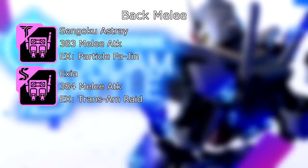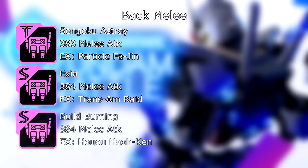Now we'll move on to the back slot for melee builds. We have the Sengoku Astray: 383 melee attack, and its EX skill is Particle Fajin — one of the best spreads in terms of power and pierce in the game. Then we have the Exiavac: 384 melee attack, and its EX skill is Trans Am Raid — very powerful skill. And lastly, the Build Burning: 384 melee attack and its EX — I'm not even going to try to pronounce that. What's neat about all three of these parts is their cutscene skills are very nice. You could optionally use other parts, but I'm not really sure which other ones in the premium select would really be outstanding.